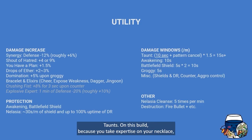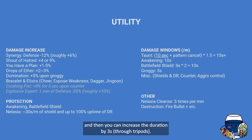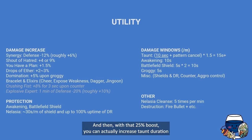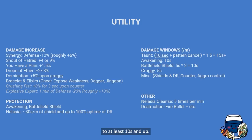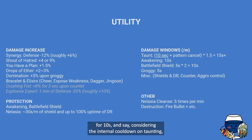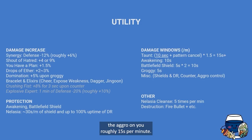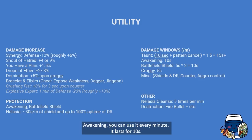Now for damage windows — the interesting part. Taunts: because you take expertise on your necklace, that increases the duration of CC you dish out by roughly 25%. Taunt baseline is 5 seconds, and you can increase the duration by 3 seconds — going up to 8 — and with that 25% boost the taunt duration goes up to at least 10 seconds. So you can cancel a dangerous pattern plus fixate aggro on you for 10 seconds. Considering the internal cooldown, you can roughly taunt every 40 seconds — meaning you fixate aggro roughly 15 seconds per minute.